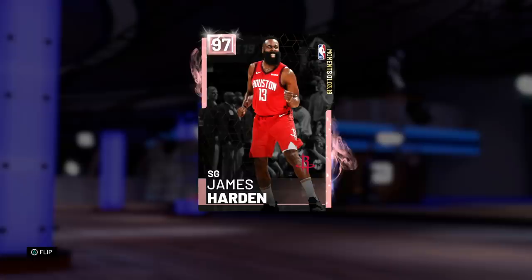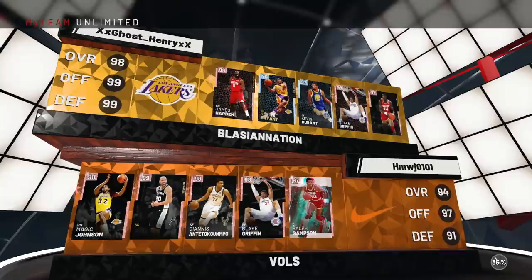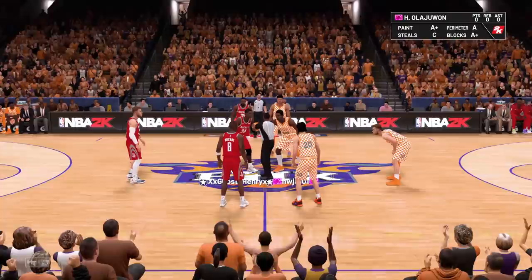Without further ado, let's hop into a game and see what Pink Diamond James Harden has in store for us. Our matchup today is Pink Diamond Magic, Ginobili, Giannis, Blake Griffin, and Ralph Sampson. This should be a good matchup. Harden, I gotta see if you can cook Magic. Let's get this dub.